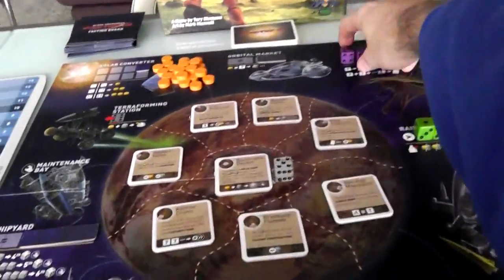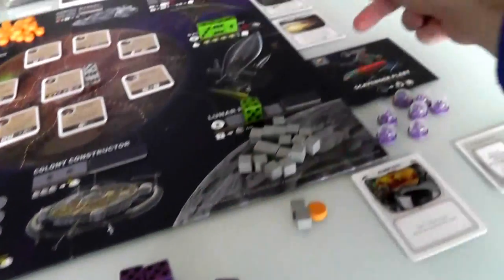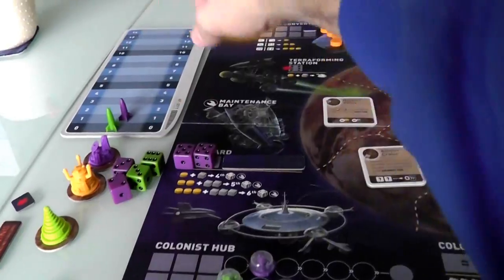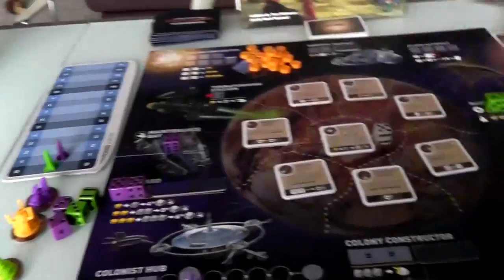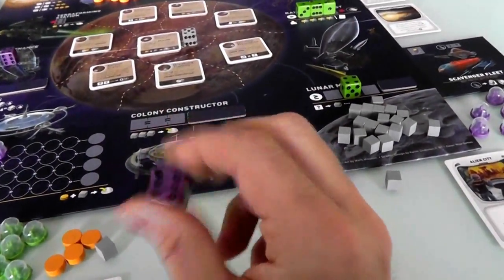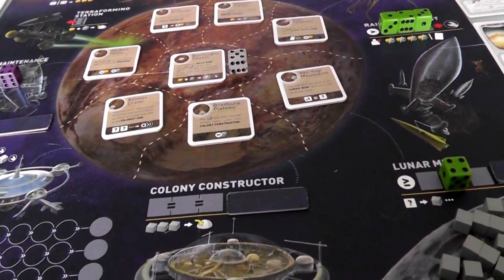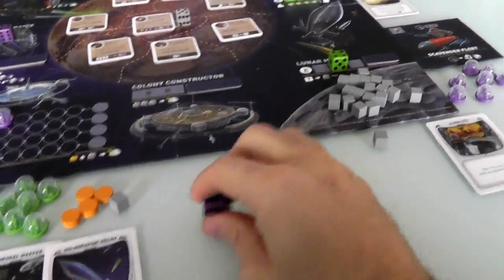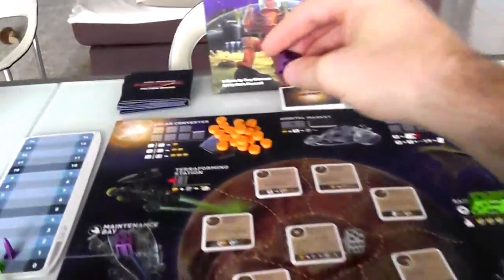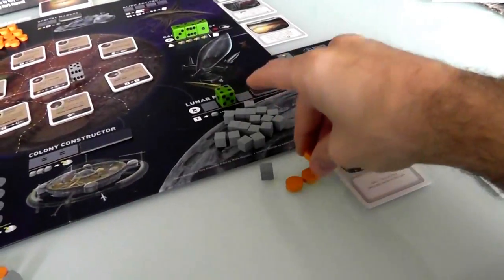Jen's turn. She gets her three dice back and rolls — she's got two fives, two pair. She doesn't need to use her special ability — she's definitely going to get her own ship. It costs her a sunshine and an ore. Next turn she'll have four ships like I do. She still has this six, and she's going to use it to come over here and get three sunshine.